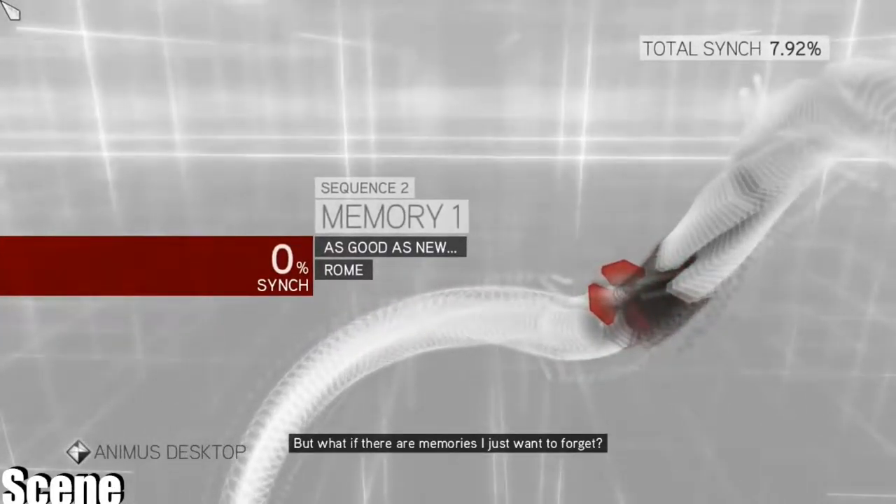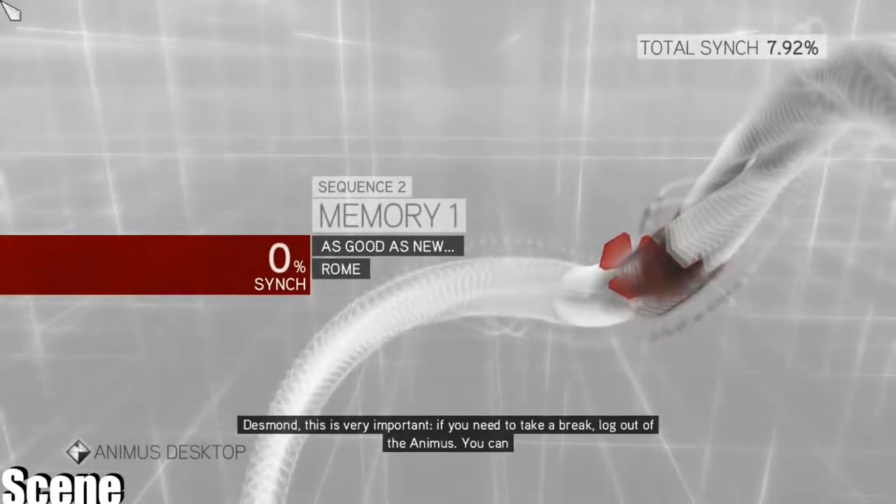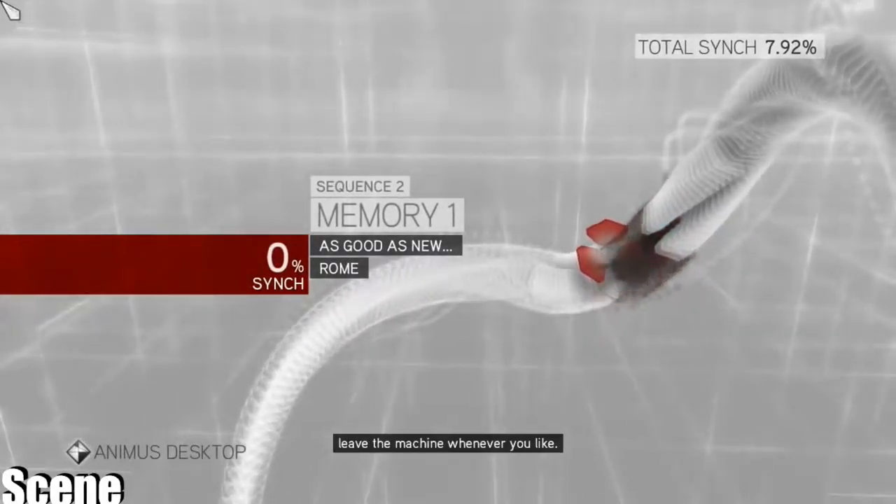But what if there are memories I just want to forget? Desmond, this is very important — if you need to take a break, log out of the Animus. You can leave the machine whenever you like.